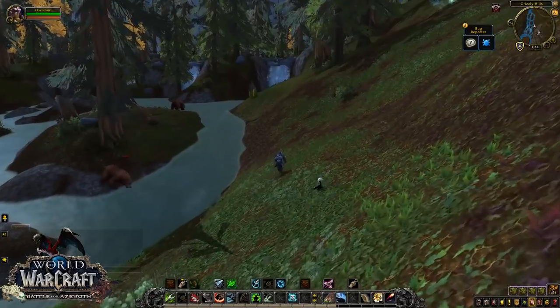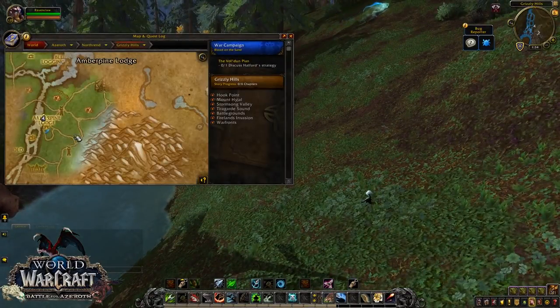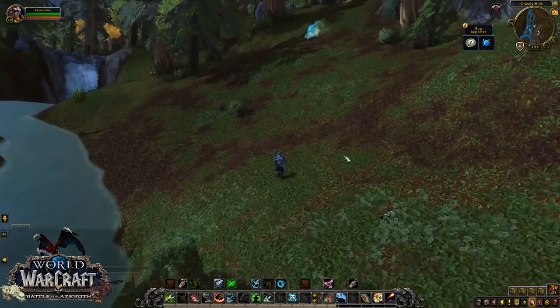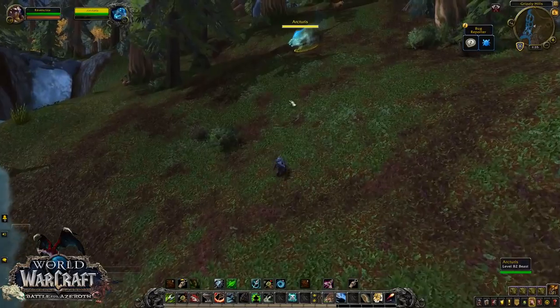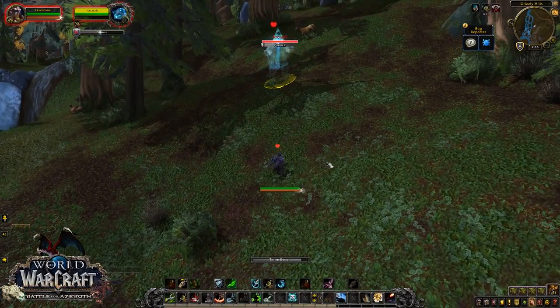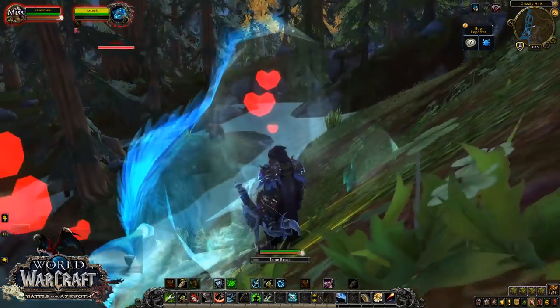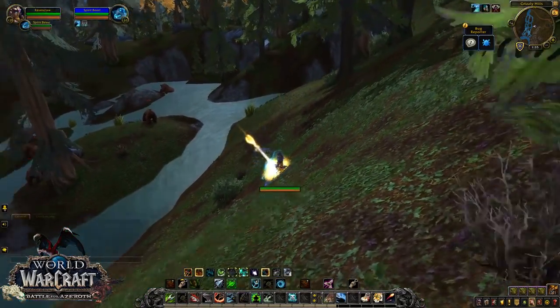Here we are at Grizzly Hills for the spirit bear Arcturis. This bear is also highly sought after, and once again there's nothing really special in the taming of this one for both high and low level - it's just a matter of waiting around for his really long respawn timer and then getting the tame off.